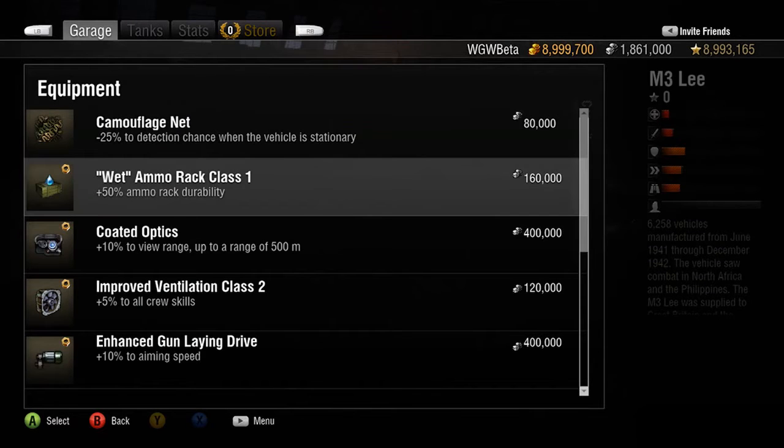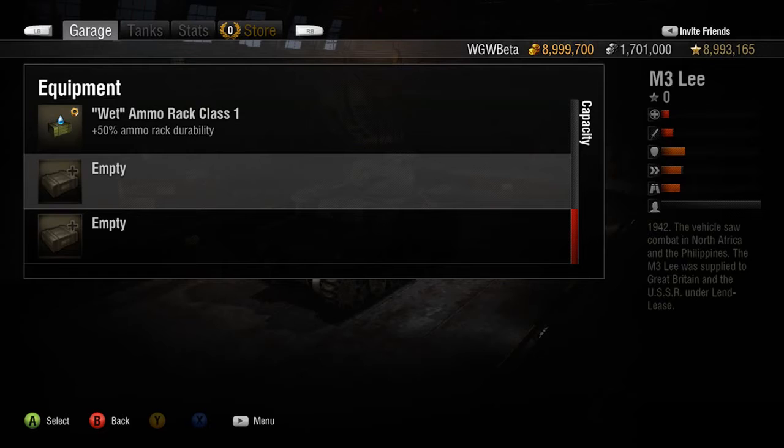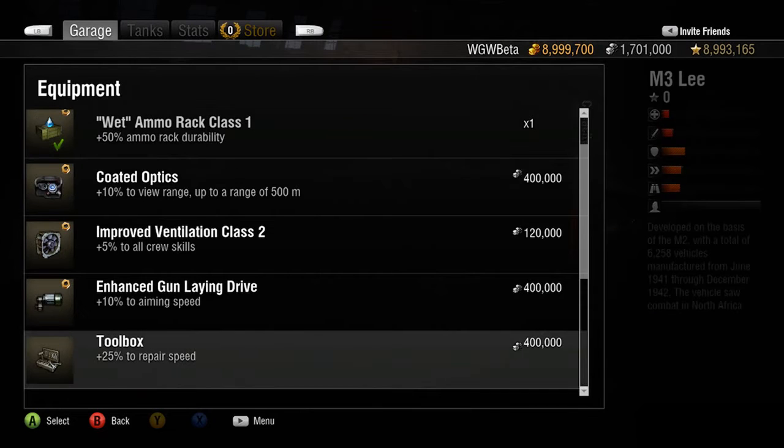Such as the wet ammo rack, which helps protect your ammo stockpile from damage, or the toolbox, which increases your repair speed.